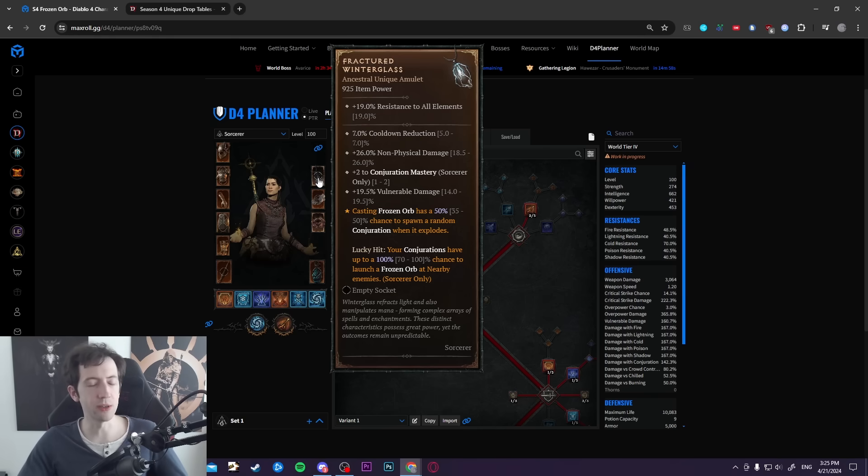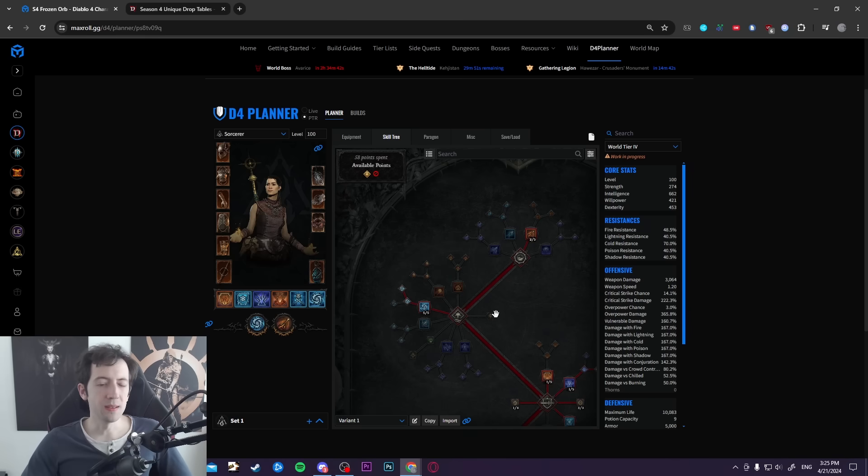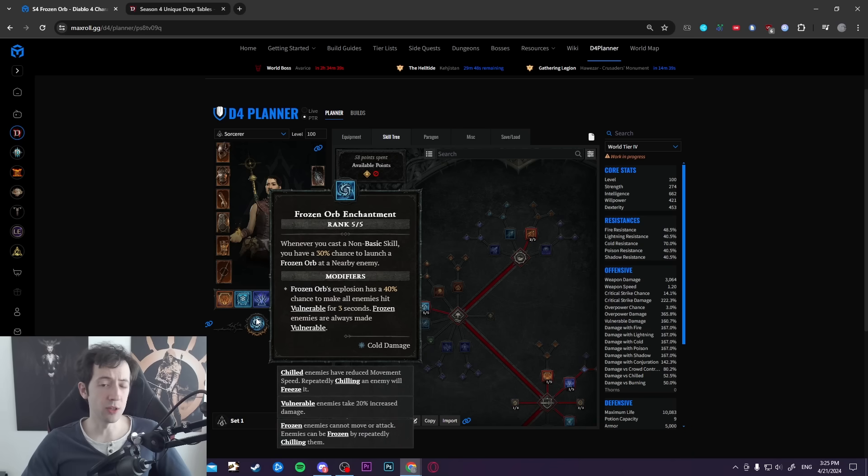Once you get the unique you'll change your setup to have more conjurations. The way I built this setup is with a frozen orb enchantment: every time you cast frozen orb you have a 30% chance to get another frozen orb. In season 4 you can now choose where to detonate the frozen orb explosion — it goes to your cursor on mouse and keyboard. It's not like before where it always had a fixed relatively long distance, so you can literally stand on top of enemies and throw frozen orb right in their face.